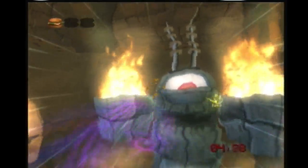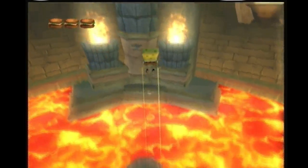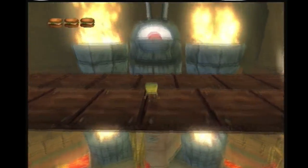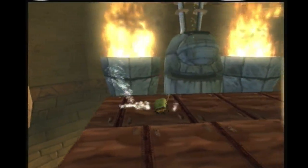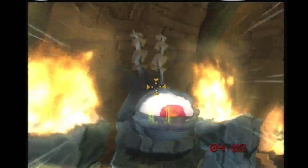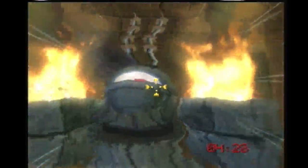Don't get hit here — just keep Sonic Wave blasting his eye and it'll trigger a cutscene. This is how you actually do it: immediately do it. Should be able to get two in.